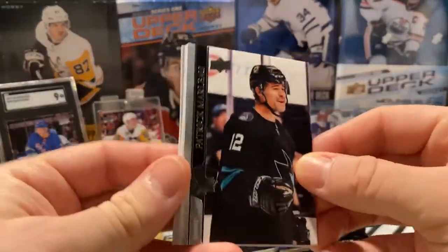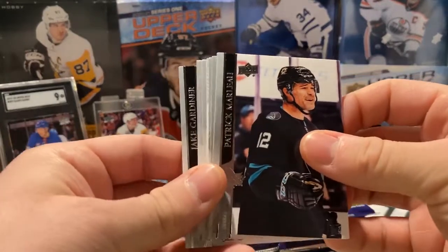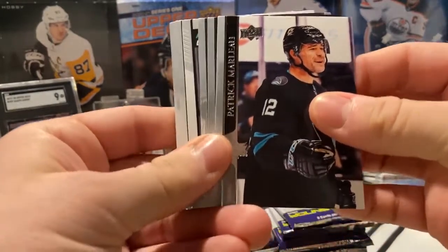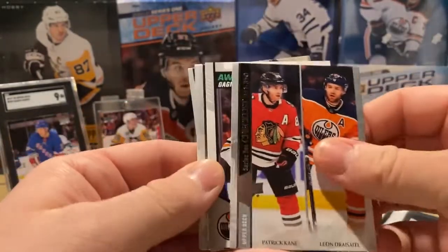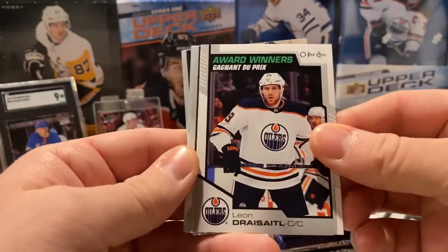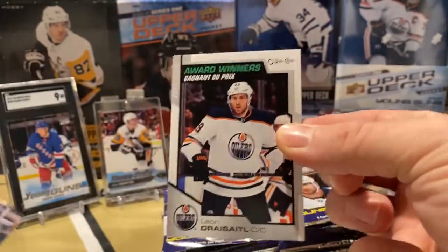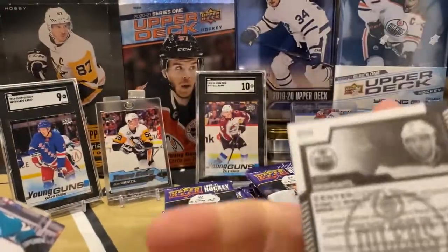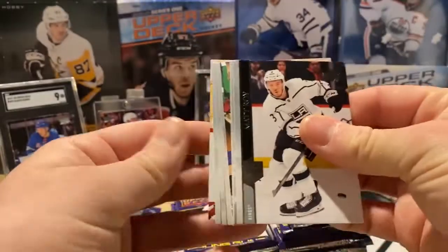As always, we're getting six Young Guns — hopefully some more, maybe some Young Gun Canvas. I'd love to hit a Clear Cut or something. Looks like we got another retro OPC. Award Winners — Leon Draisaitl. Those are cool inserts. Draisaitl with the Award Winner.